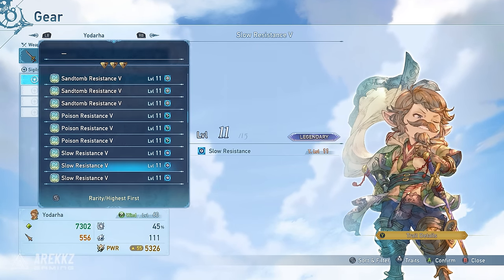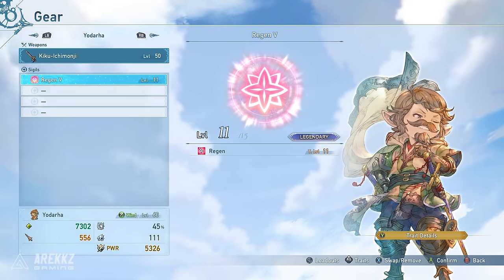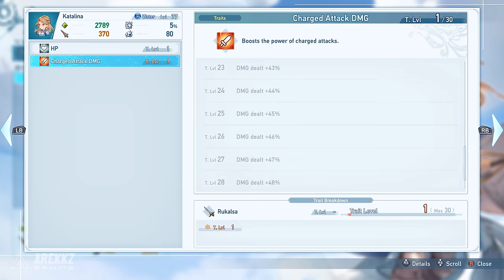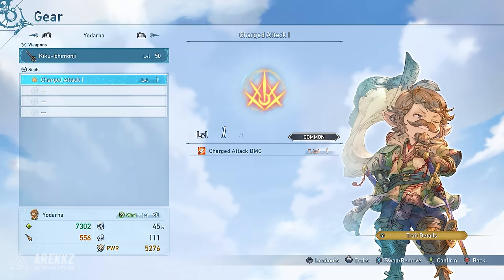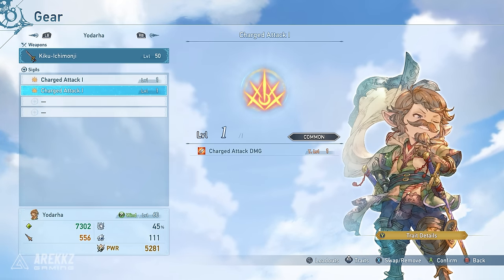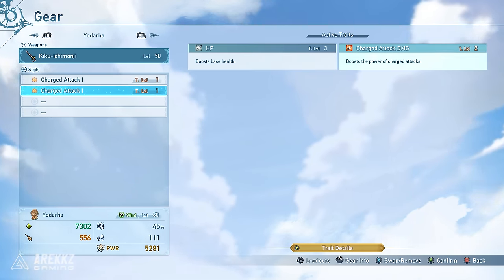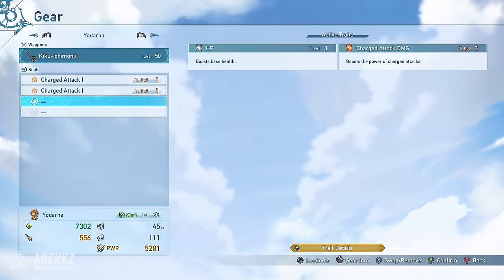Sigils come in different rarity levels and this impacts how powerful they can be. Each trait will have a maximum amount of benefit that you can get from them based on the amount of levels that you've invested in each trait. You can get more levels in these traits by upgrading your sigils, which is done at the blacksmith or by equipping multiple of the same sigil. In the early game, you won't be able to max out the skills as you will only be able to equip a few of them and lower level versions.